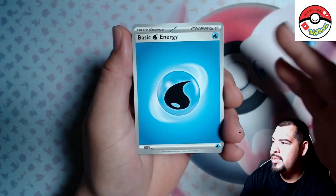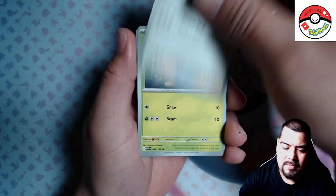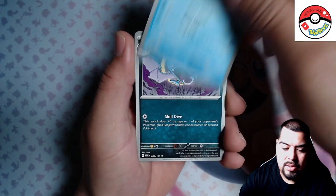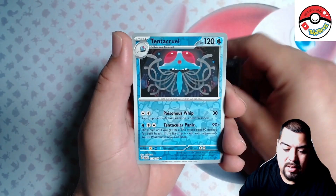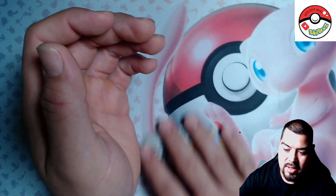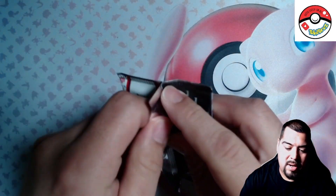Water energy, Lickitung, been on that Pidgey, Poliwhirl, Golbat, Leftovers, Persian, Zubat, Tentacruel. Oh, the arch nemesis — Raichu! Raichu is our arch nemesis. Here we go.